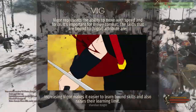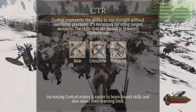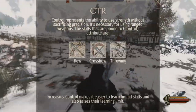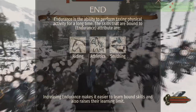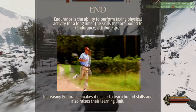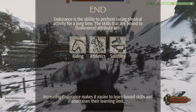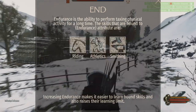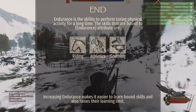Leveling melee skills simply requires actively using them. The control attribute is linked to ranged weaponry such as bows, crossbows, and throwing weapons — simply using them in combat levels them up. The endurance attribute is tied to the riding skill, leveled by traversing the map while mounted as well as mounted combat; the athletic skill, which requires you to travel on the overmap without a horse or deal damage while on foot; and the smithing skill, one of the most important skills if you plan to go to large-scale war.